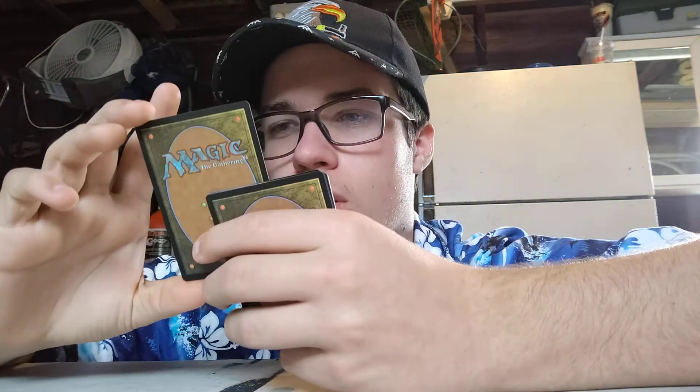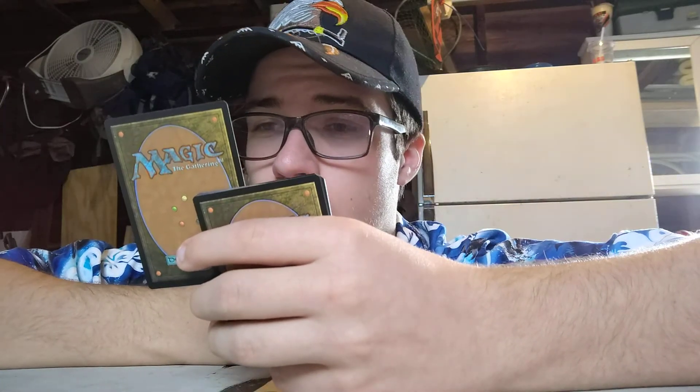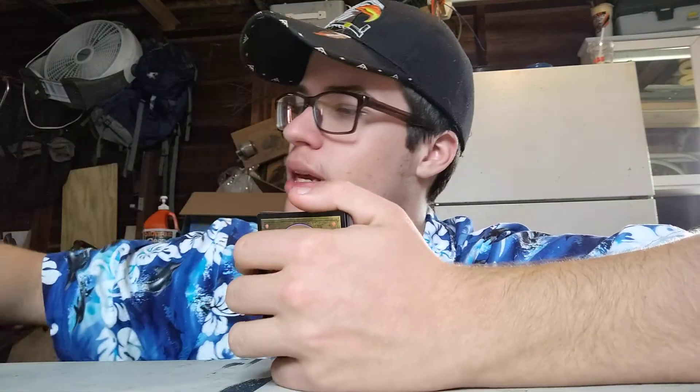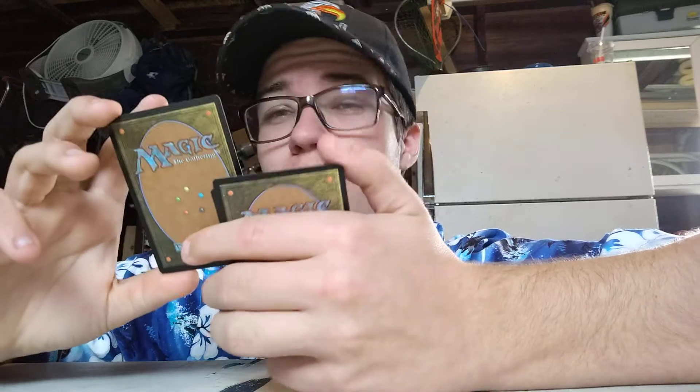Ice Hide Troll. Two colorless, one green. 3/2, snow creature — Troll Warrior. Tap, two snow: Ice Hide Troll gets +2/+0 and gains indestructible until end of turn. Tap it. I don't like that, because then you have to have a second card to untap it and it's just getting so expensive. I just don't like it. It being tapped makes it not worth it in my book. If it didn't get tapped, I would actually probably use that.